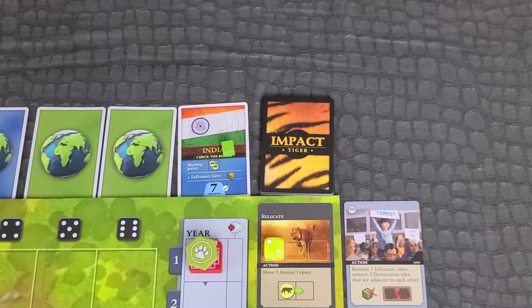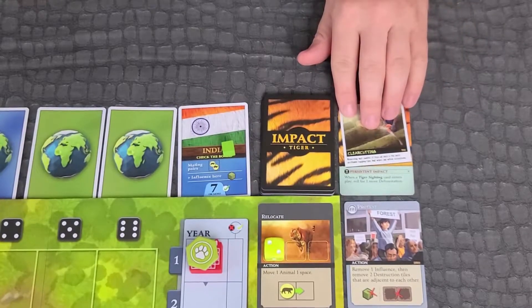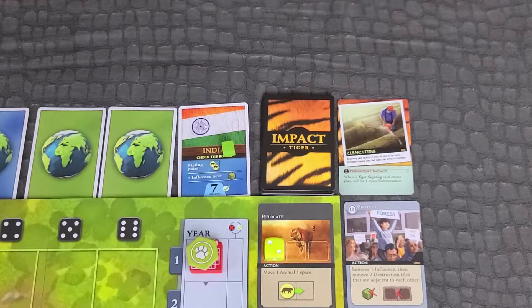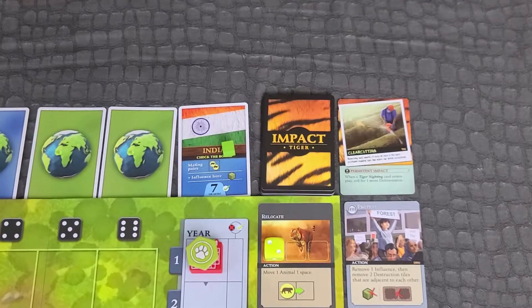Impact phase: place the top card from the impact deck and resolve its effects. Instant effects trigger immediately, while persistent effects are placed face up and triggered newest to oldest. Upkeep phase: draw a new action card and pick the player with the turn marker to go next.